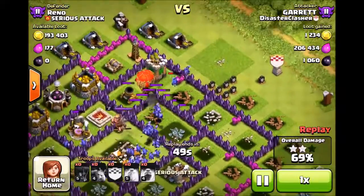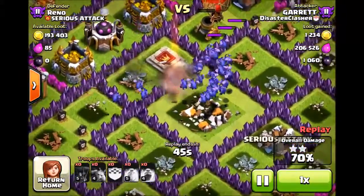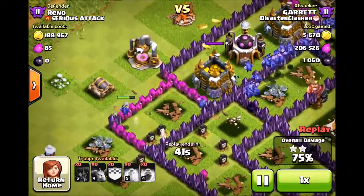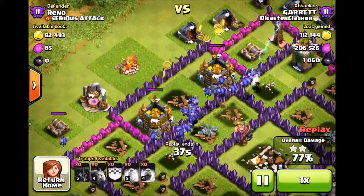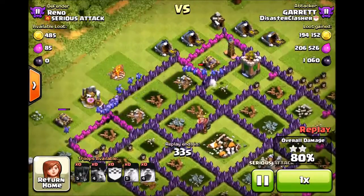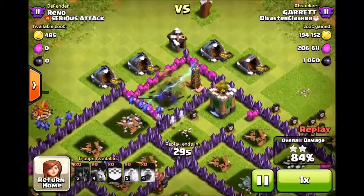Draw your line of loons followed up straight behind with minions. You don't want to use rage spells or heal spells right away — use your spells when the loons and minions get close to wizard towers. Primarily rage them up when they get close to the Town Hall or anything that will help you get the 50%.